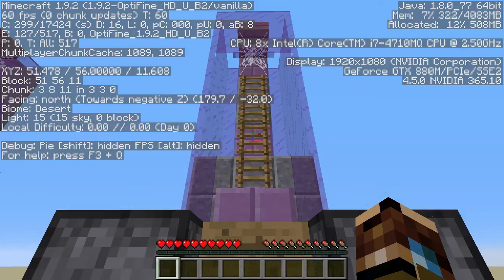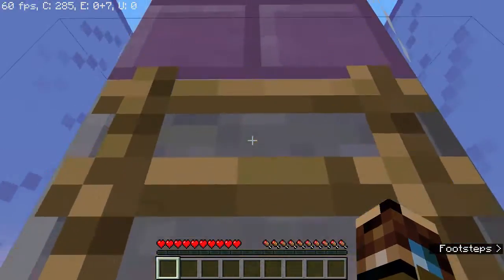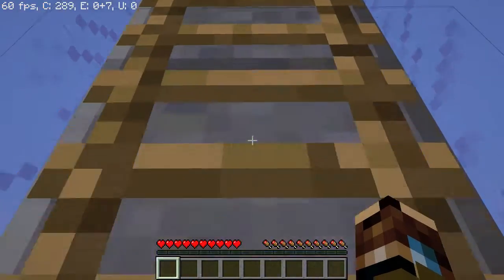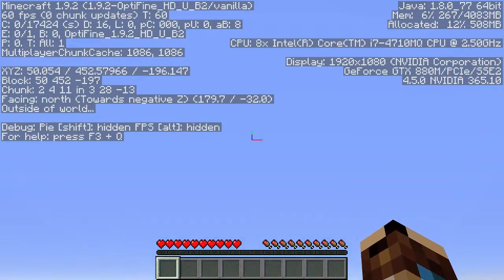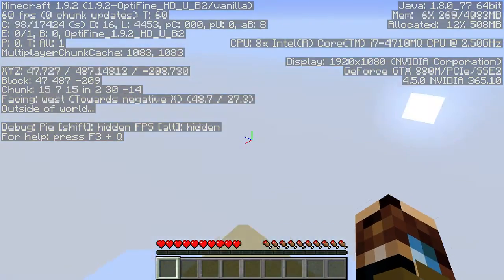Right now I'm at negative 32, close enough. So we jump across, move up to the top, and then you move your pointer until it's right in the center and hit space. Then, without moving anywhere else, it launches you incredibly high into the air.